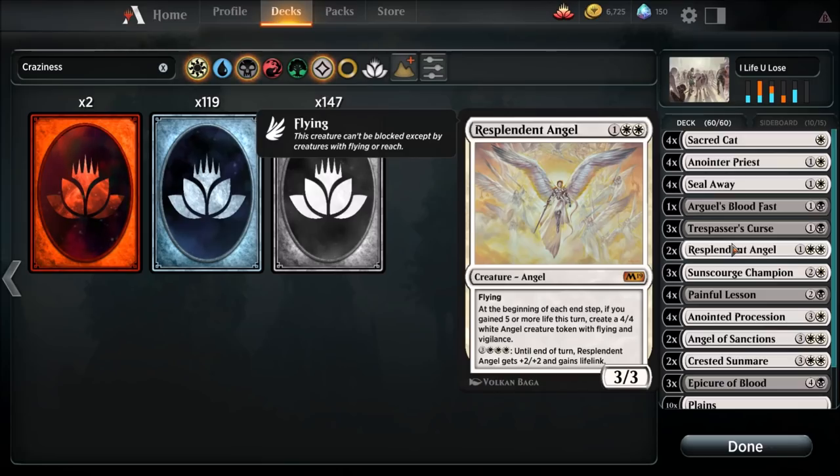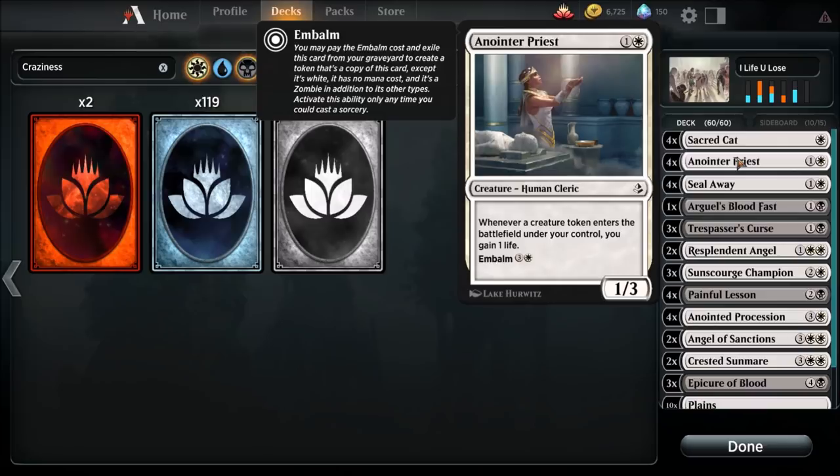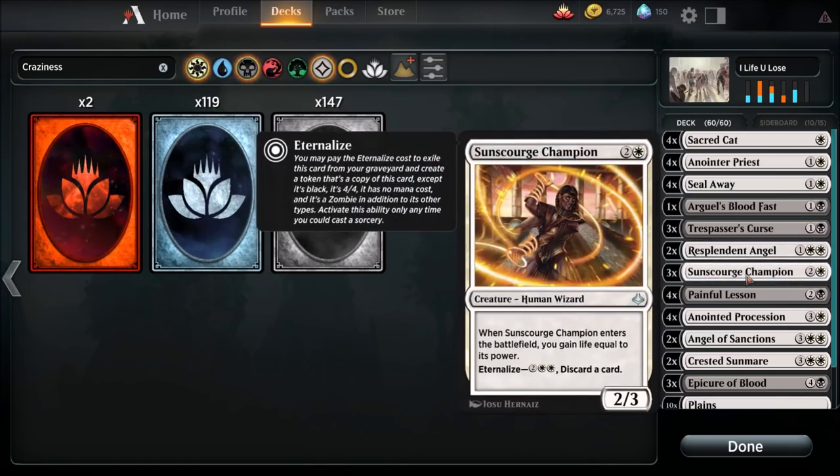Resplendent Angel — we're going to run two of them. She's going to help create tokens. We want to generate a bunch of tokens because that's what triggers our Anointer Priest. We make tokens, gain a lot of life, and then drain our opponent's life too. We're also running three Sun Scourge Champions — these have Eternalize, which is similar to embalm but even cooler.